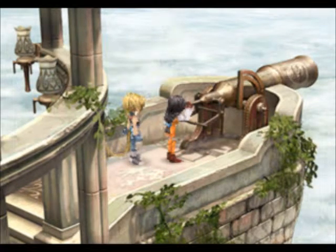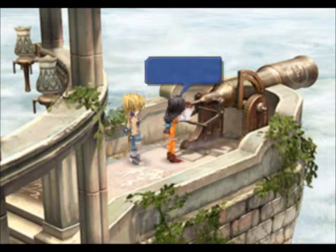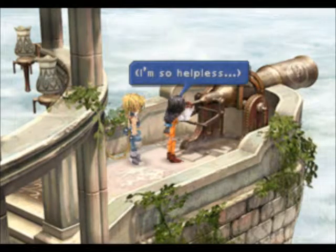'How's the view?' 'I've made so much trouble for everyone. Uncle Sid knew everything. That's why he asked Zidane to get me out of Alexandria. No matter how hard I try, I'm always a step behind in everything. I'm so helpless.' 'What's wrong?'